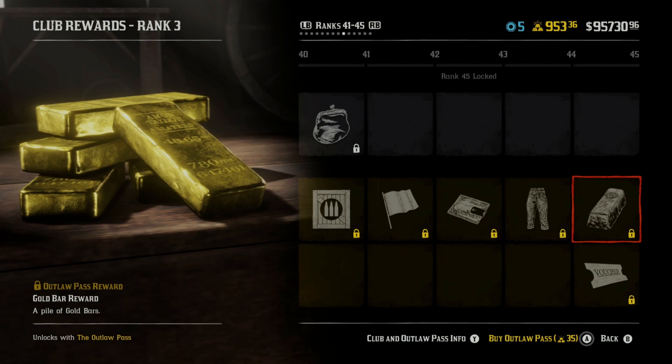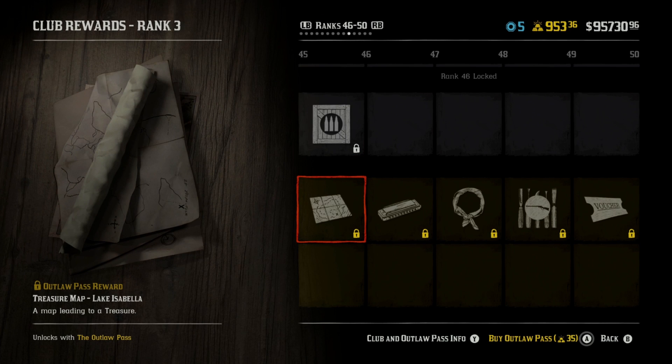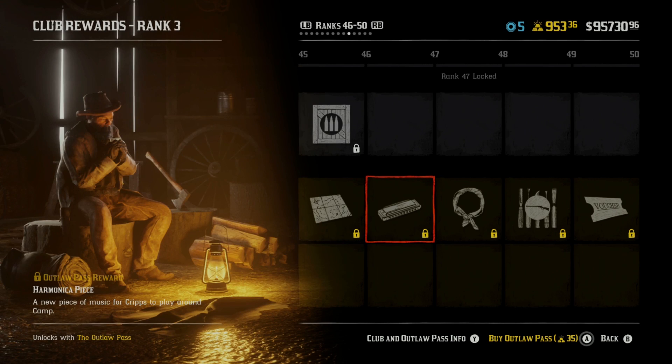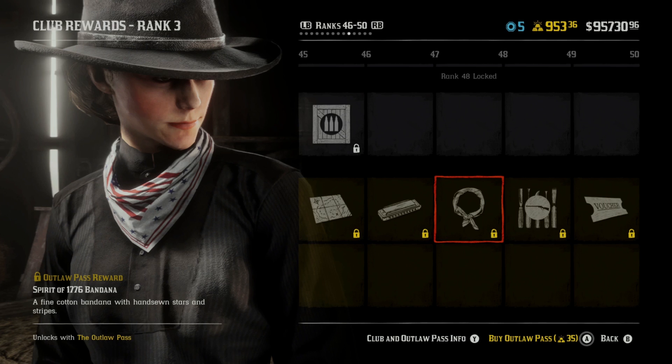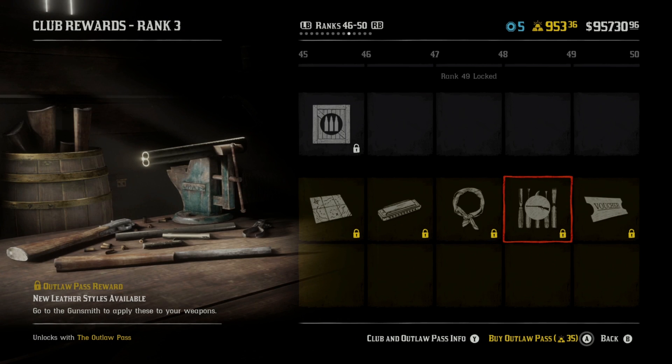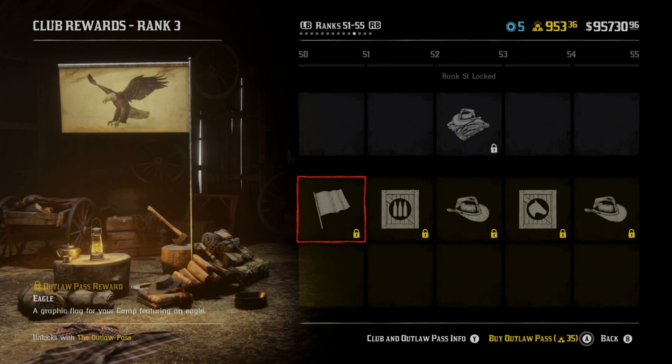More pants, more gold bar rewards. I think over time you actually unlock all of your rewards again if you complete all 70 of them. We get another treasure map — so that's like three treasure maps or more from just purchasing the Outlaw Pass. We get a harmonica, another bandana — Spirit of 1776. A nude leather style available. A character customization voucher so we can do it completely free of charge. And at around rank 50-51, we're getting the eagle backdrop for our flag.